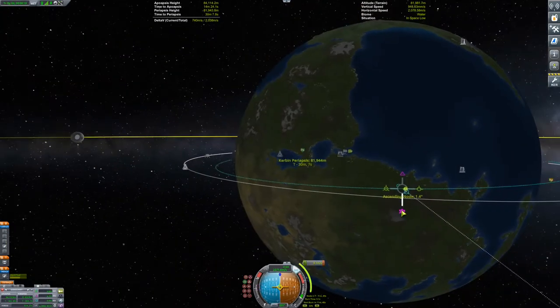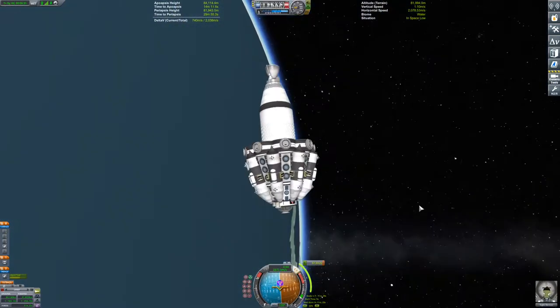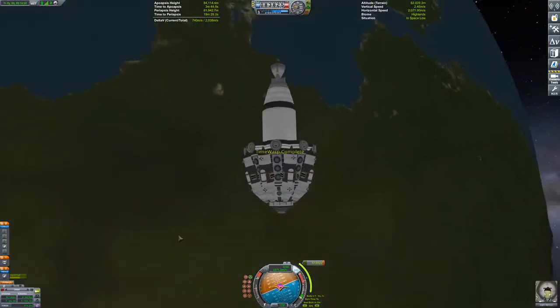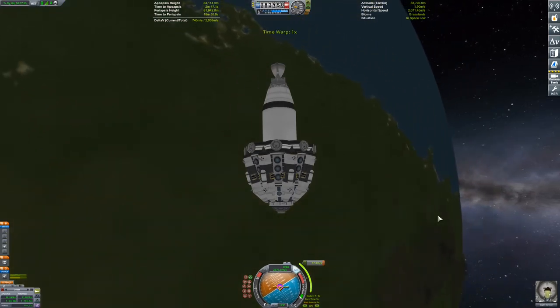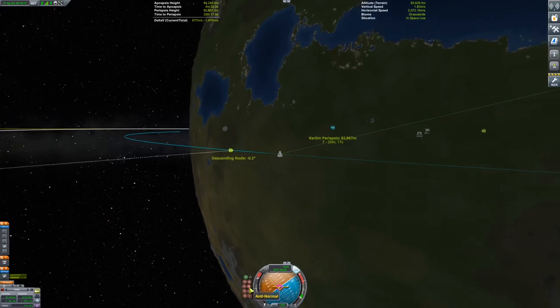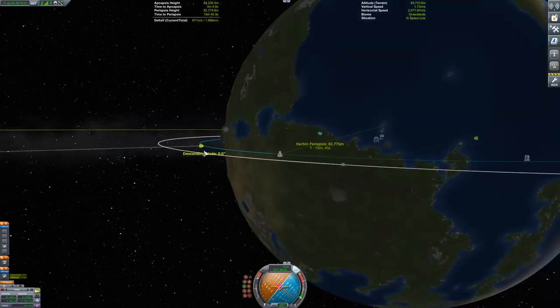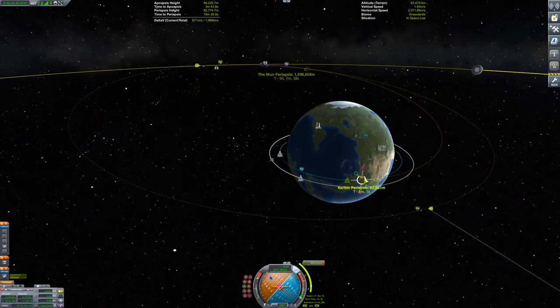Another upside to having the sky crane engines really attached to the core itself is, number one, we can maneuver — if we ever needed to move the surface base we could undock and move everything independently. Number two, it makes doing burns much easier, so I can actually use the engines on the core as its own stage. I've run out of fuel in the mainsail, which is according to plan — I didn't really want to keep that all the way to Mun orbit.